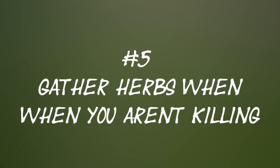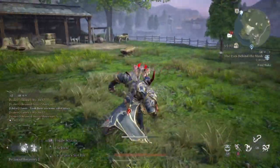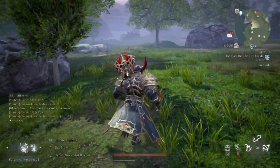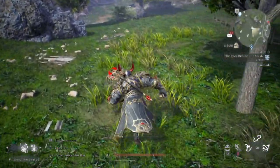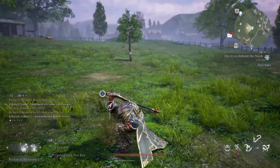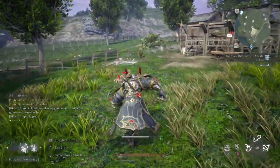Number five: gather herbs whenever you aren't killing. If you're just sitting around or between mob fights, go gather some herbs — they're worth it regardless. You'll need herbs to craft potions later on, and potions are a very big part of this game since there's no designated healer. Priests just drop little healing balls on the ground for you to run into. As you can see me gathering this herb, it actually heals about 20% of my HP, and provides a little exp.